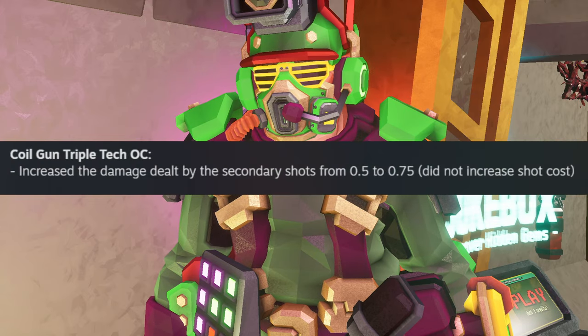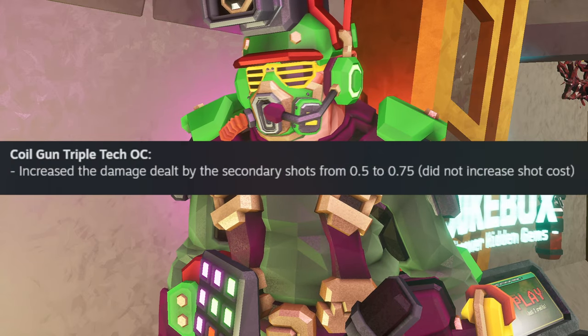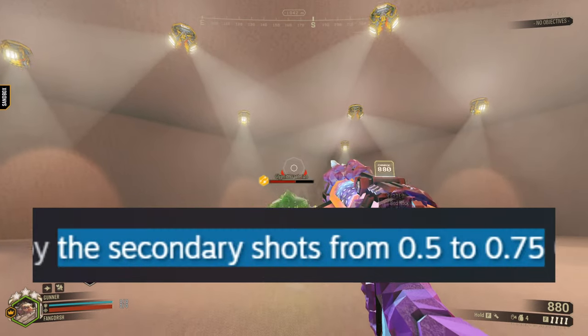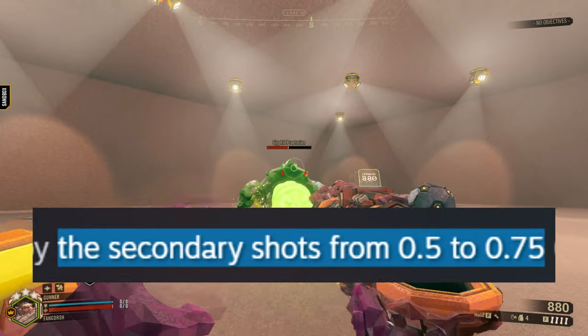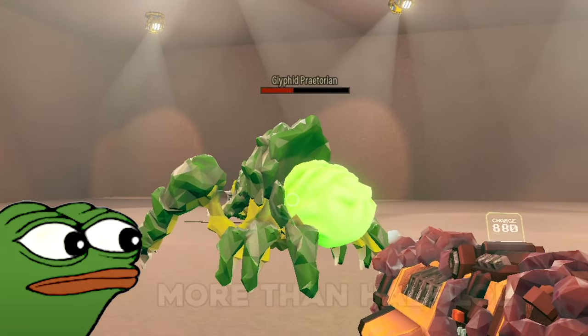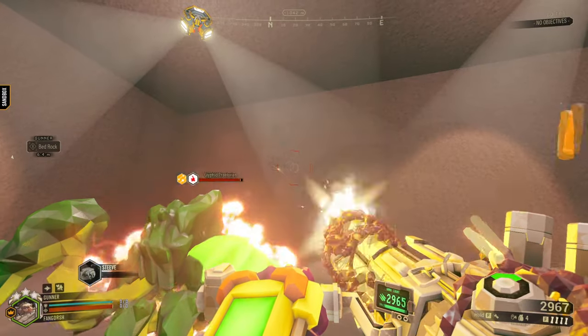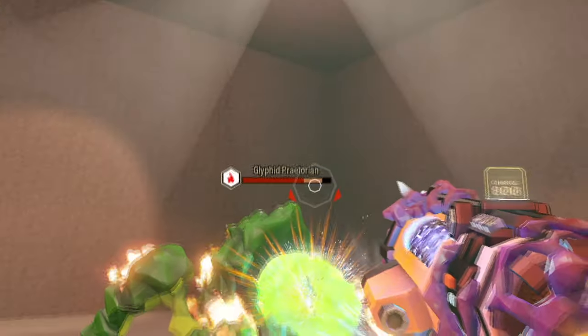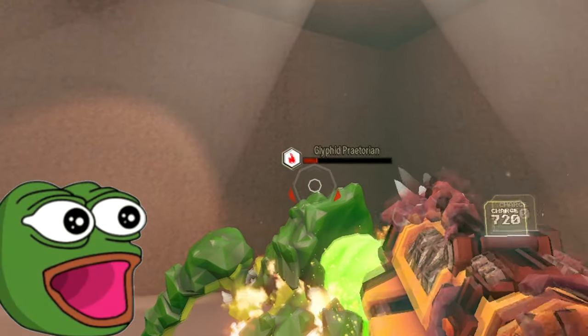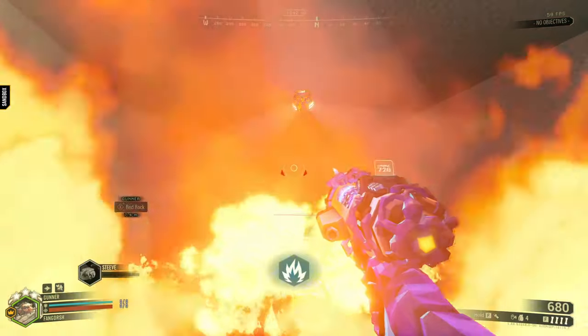Triple Tech Chamber got updated and has gotten a lot more powerful. After shooting out the first shot of the Coil Gun, the follow-up shots will do an extra 0.75 damage, which doesn't seem like a lot until you realize you just have to hit a Praetorian. It gets even better with Thermal Catalysts added to the Coil Gun as well. With the bonus damage against burning enemies, you basically one-shot the big boys.